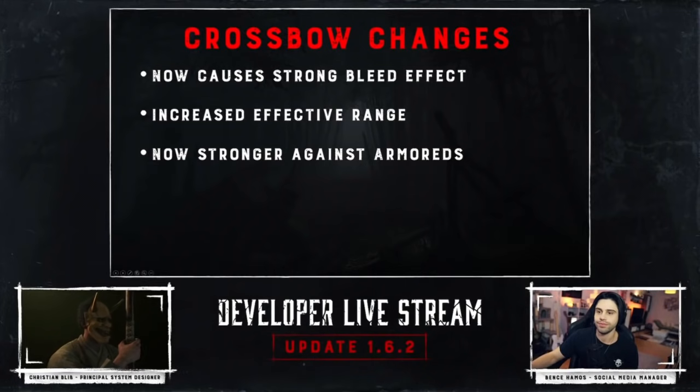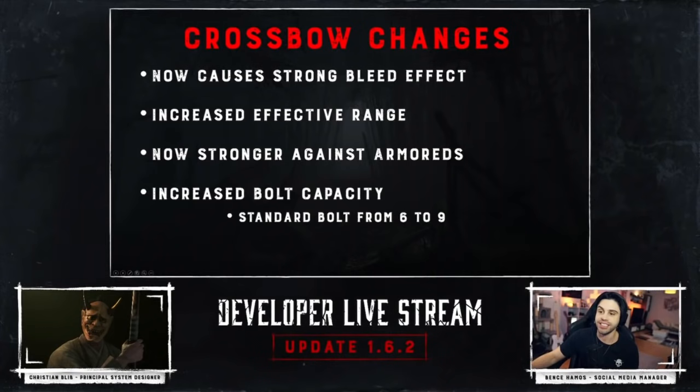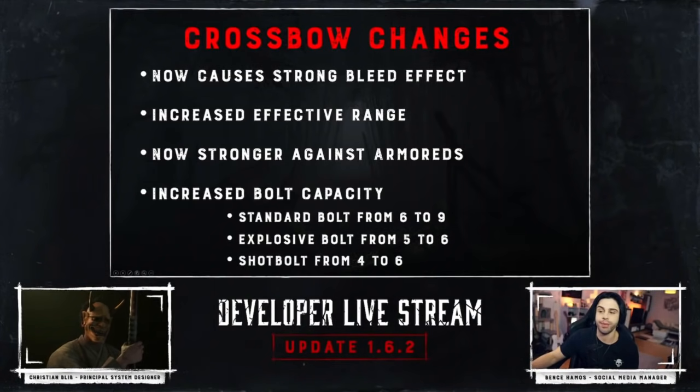Then there are balance changes following the Light the Shadow event. They took a look at the crossbow, the hand crossbow, and the bow and arrow, wanting these to have their own lanes. With the crossbow, it has a strong bleeding effect, increased effective range, is stronger against armored, and has more bolts than before — an increase from 6 to 9 on the standard.